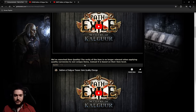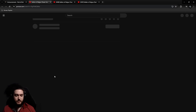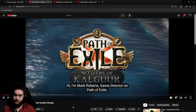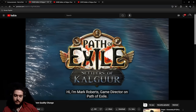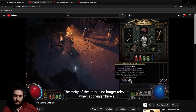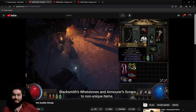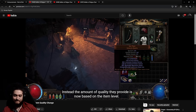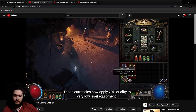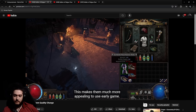We've got another interesting one — actually two really big ones here. This one features Mark Roberts, game director on Path of Exile: 'In the Settlers update, we've reworked item quality. The rarity of the item is no longer relevant when applying chisels, blacksmith's whetstones, and armorer's scraps to non-unique items. Instead, the amount of quality they provide is now based on the item level. Those currencies now apply 20% quality to very low level equipment, with that amount reducing as the item level increases. This makes them much more appealing to use early game.'